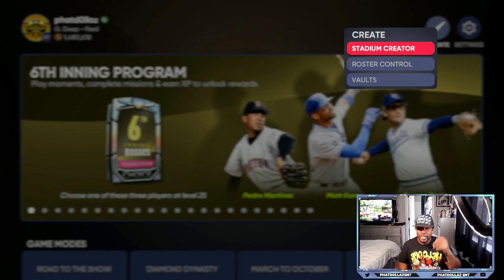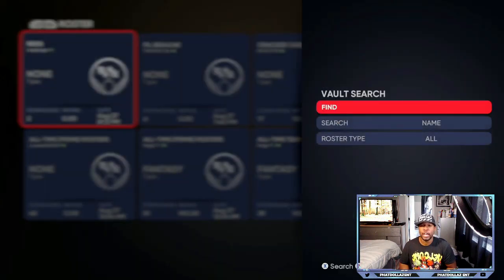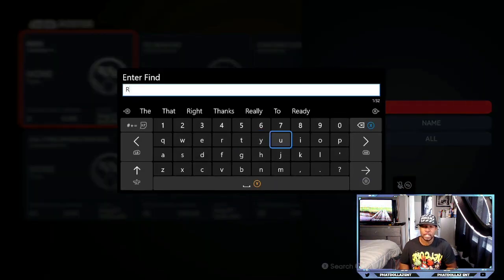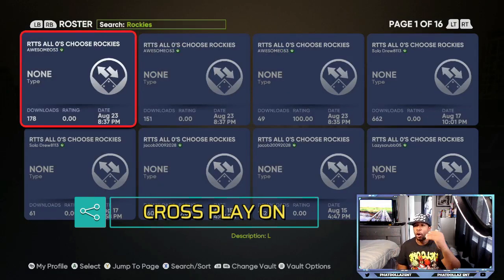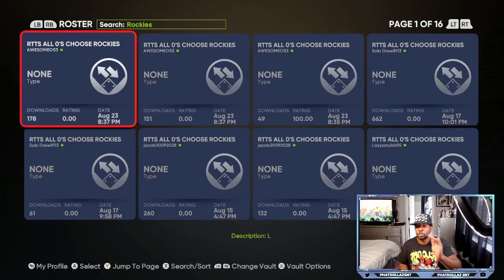The next method is the Ball Player method — the XP tier I was explaining in yesterday's video. Go to the Vault, then Rosters, and search either 'Colorado' or 'Rockies' — anything that says Rockies is going to get you the best lineup. Use any version that has downloads. Make sure your cross-play is turned off so you can see Road to the Show rosters. You'll see all zeros and various Rockies options — just download whichever one you want.